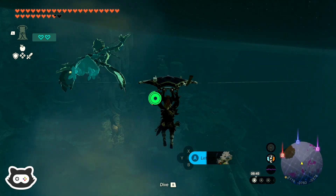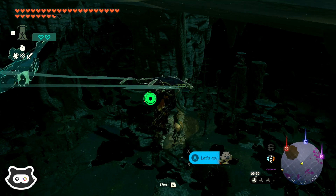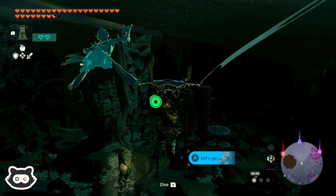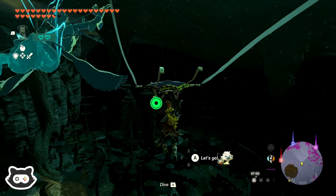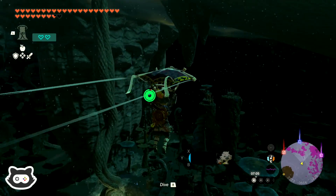We got way too carried away with searching for light roots last time, which is fine because it definitely benefited us finding shrines. What's that — no, that's just a tree! Wait a minute, that's a Yiga hideout — maybe that's what we're searching for. It's quite high up, isn't it? Let's see if we can get there before we run out of stamina.